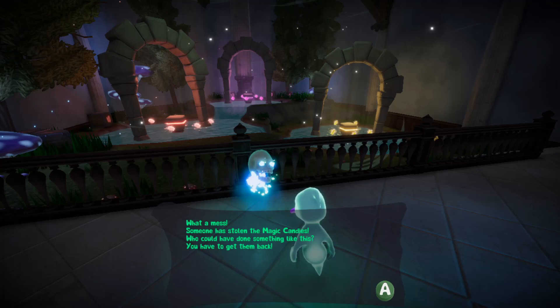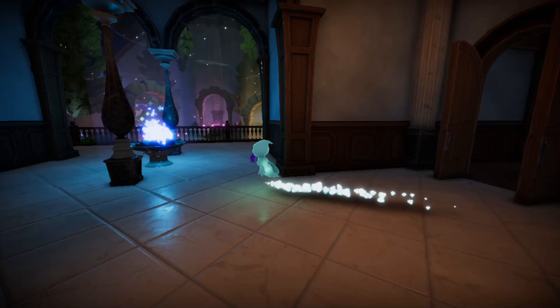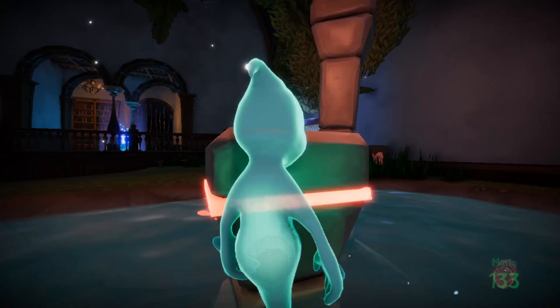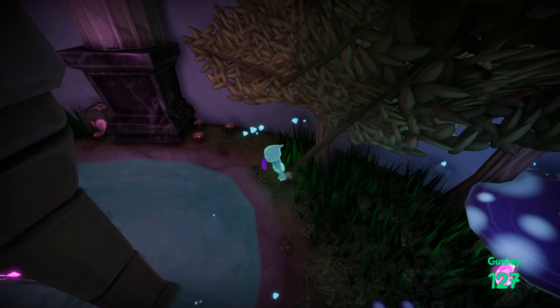Oh whoa — it's a huge area. Yeah, there's loads of candy corn around here. I feel like I've been pretty thorough with collecting everything, which is pretty nice. What a mess! Someone has stolen the magic candles — who could have done something like this? You have to get them back! I will try. If I do that, that opens that door. It does — but that seems like a way back, which I don't want to do just yet. I could just go back the way I came. Something seems to be missing here — we'll find out what that is. I'm glad I came here afterwards, because I wouldn't have been able to break a lot of this.